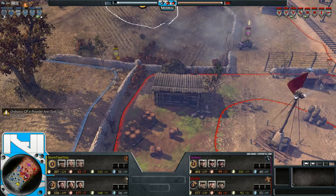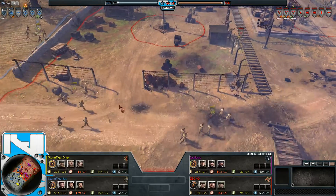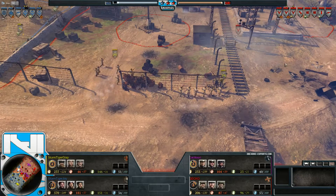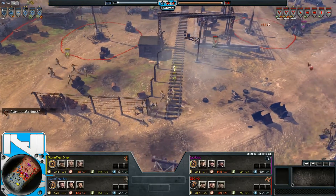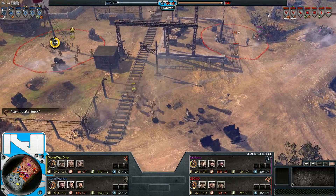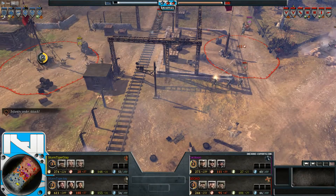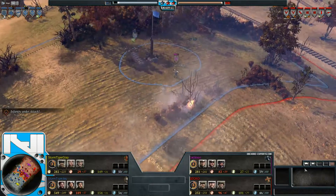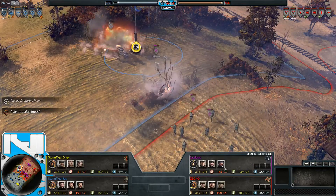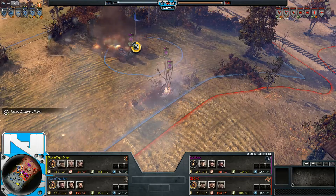No commander choices yet — no player has gone in with a preset strategy. They're both trying to get a feel for each other's gameplay style, maybe looking for units that can be easily countered by doctrine choices. In a lot of tournament games you usually see a player launch straight in with commandos. I was actually expecting to see scavenge doctrine here — it's quite a popular OKW choice at the moment.